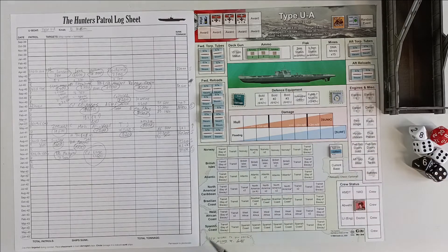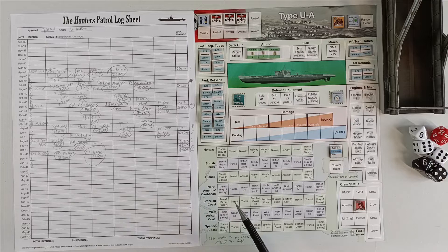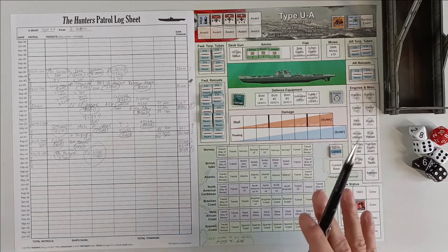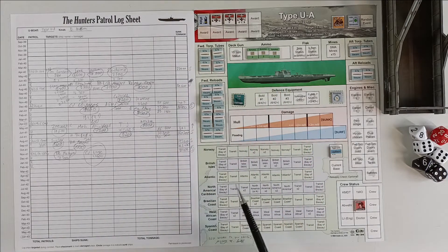We have one Halsundbeinbruch token from random events, meaning we can reroll any roll — basically an extra life. Our second watch officer is an expert. I'd like to get our crew to become elite, get the last Knight's Cross that makes you follow convoys automatically, get one more Halsundbeinbruch token, and get my doctor and engineer to expert. Just one of these things usually makes me happy. I've never had all of them — we're already very, very good, but this Type-UA is so powerful it could be the most legendary campaign ever.